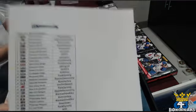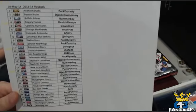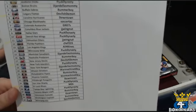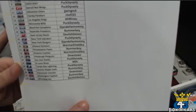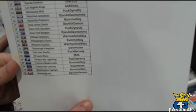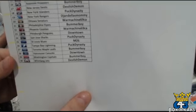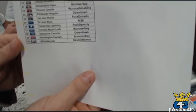First off, here's our list: Buck Dynasty, Aaron, Jack, Daryl, Downtown, Soccer Taz, Todd, Wingnut, Chef, Chuck, Aaron, War Machine, M26. And last, he needs the Jets, which is Devil's Union.